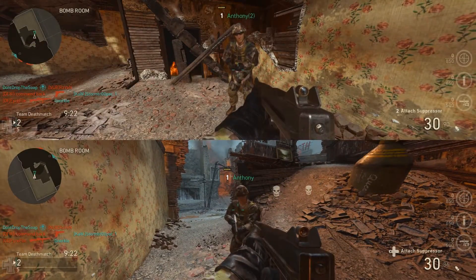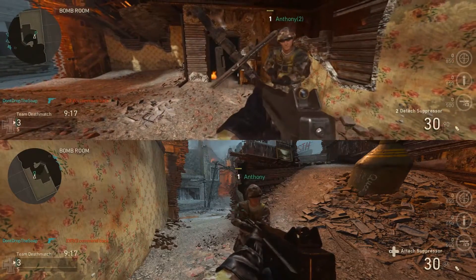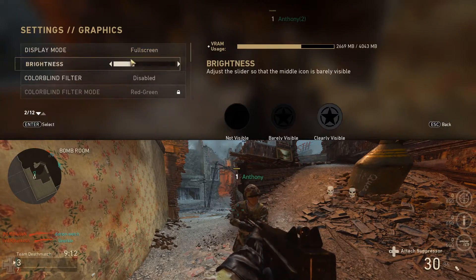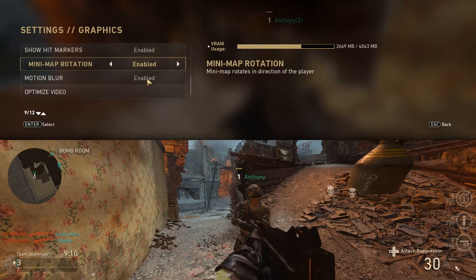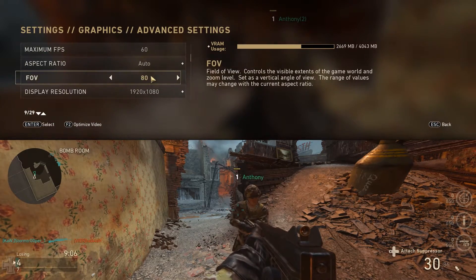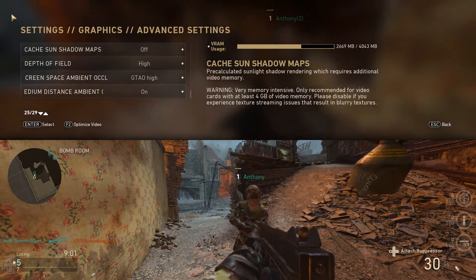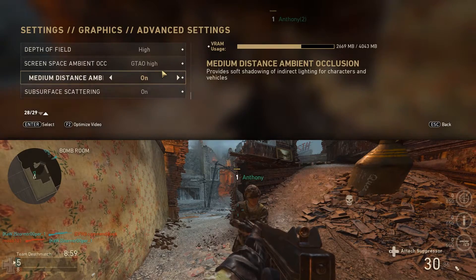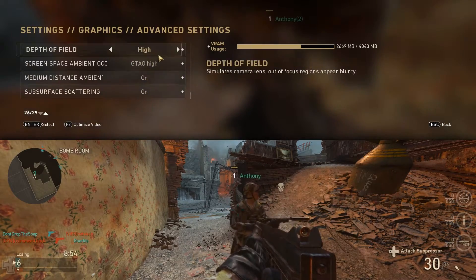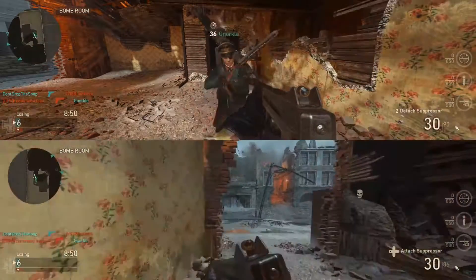There's pretty much nothing else to show here, but World War 2 actually works on PC flawlessly. At least on my point of view — I don't know if other people have issues — the game's running at its maximum settings. 60Hz, 1080p, maximum settings. I forgot to put the FPS counter, but I don't think you guys clicked on this video to see the performance. You guys clicked on this video for the split screen. Everything's turned on to its maximum settings and the game is running perfectly.